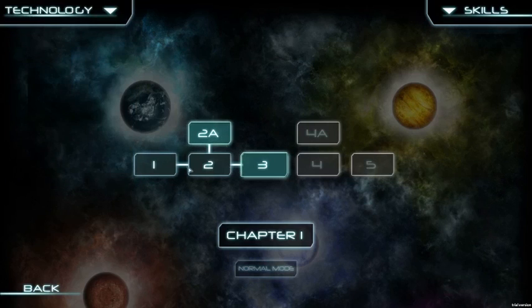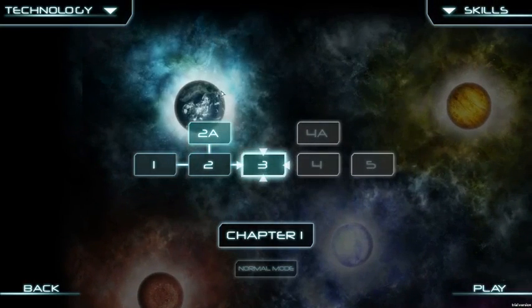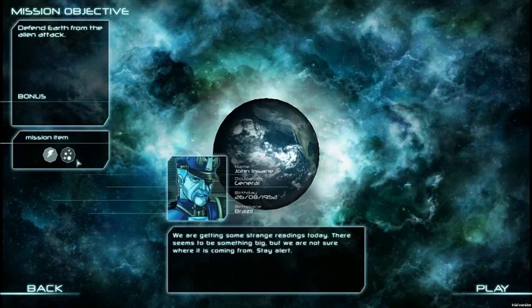In our main chapter 1 line, we also have side missions. For example, mission 2A takes place on the red planet, while the third stage continues on Earth, keeping your progress from previous stages on that same planet. At the beginning of each stage, you get a briefing screen that shows the mission items you unlock upon completion, along with a brief story section that tells you more about the lore we are still writing.